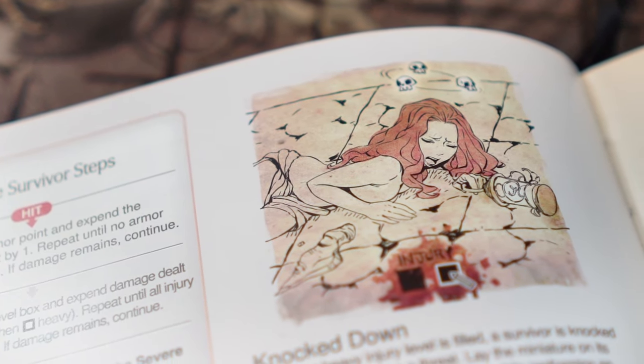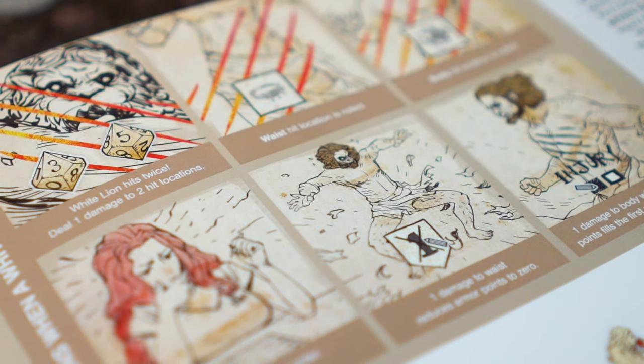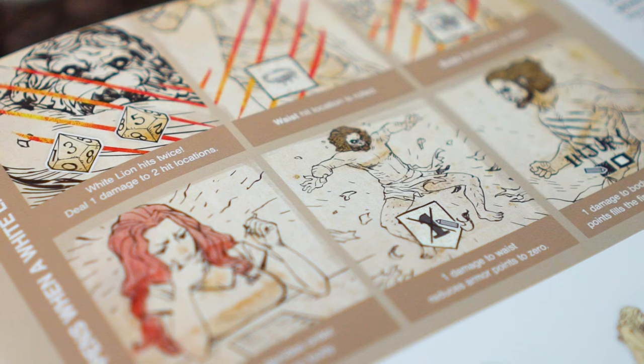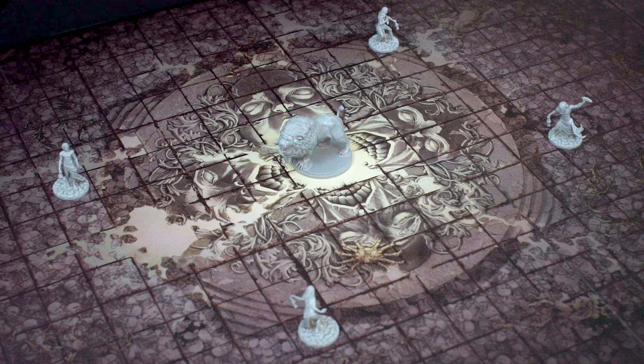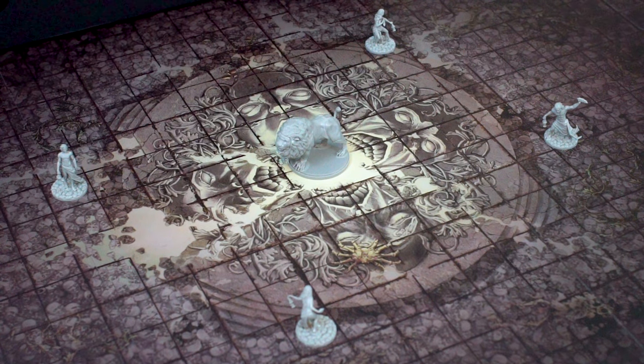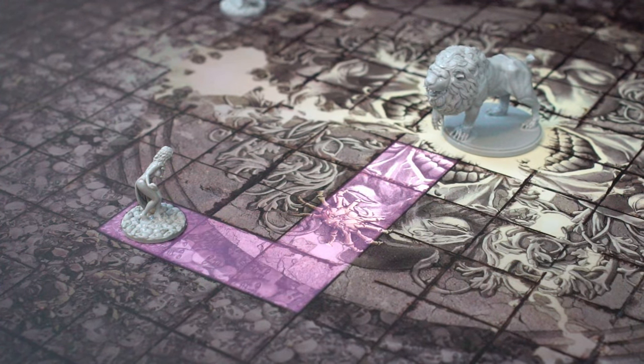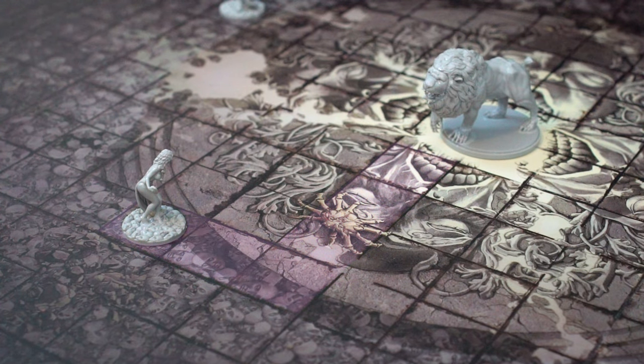In this video on Kingdom Death, we'll be looking at the damage and effects that can burden the survivors. But first, I need to address a quick problem which showed up in a previous video, where instead of showing the survivors six spaces away from the White Lion during setup, I showed five. The survivors should look like this — a complete and proper six spaces away from the White Lion.